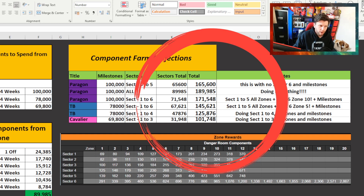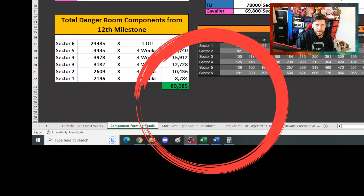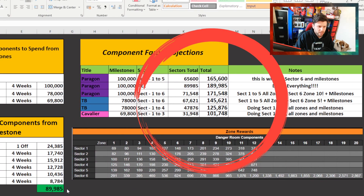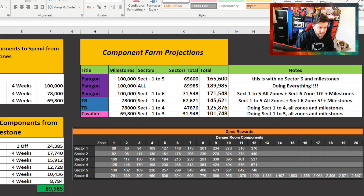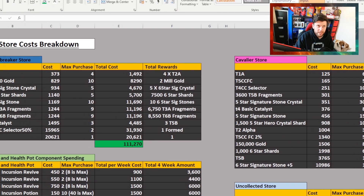Those danger room components are what you're able to spend on, and we're going to go over those scenarios in a minute. I've also updated the store — there are lower tabs on the spreadsheet. Click on those tabs at the bottom to take you to the relevant places, especially what we're going to be talking about in this video: the best buys and spend breakdown.